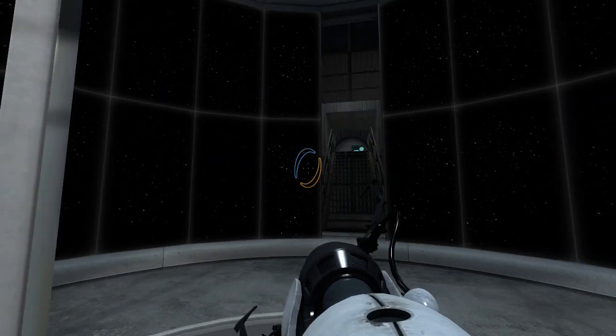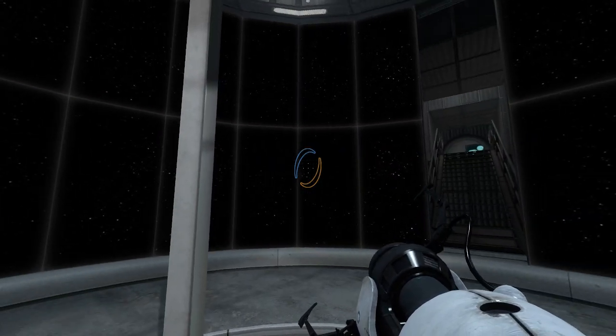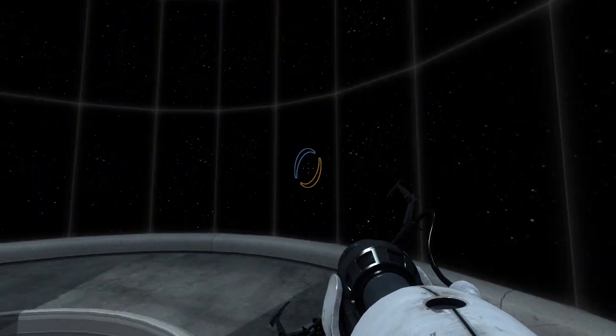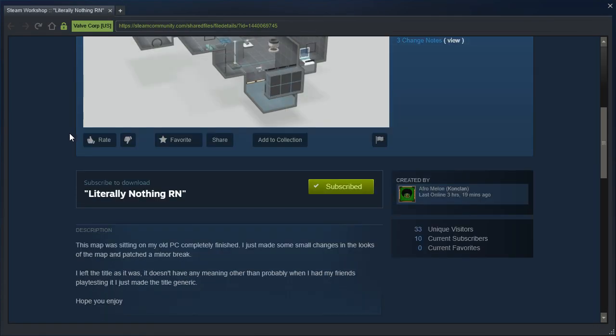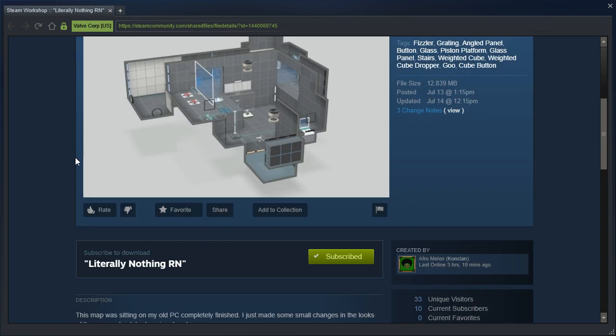Hey guys, I'm LB, and we are going to check out Literally Nothing Right Now by Aphromelon. This map was sitting on my old PC completely finished. I just made some small changes in the books of the map and patched a minor break. I left the title as it was — it doesn't have any meaning other than I probably, when I had my friend playtest it, just made the title generic. Hope you enjoy.